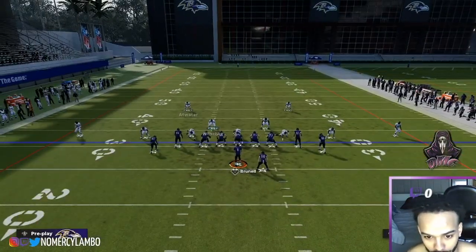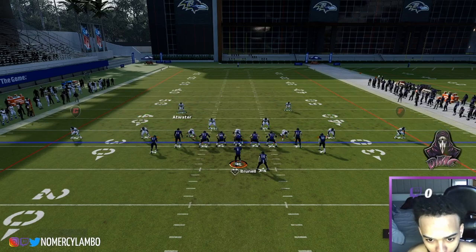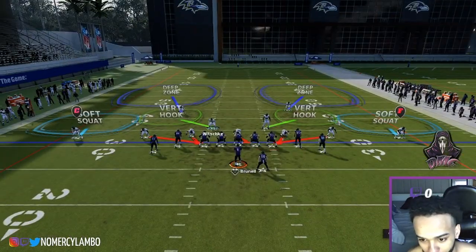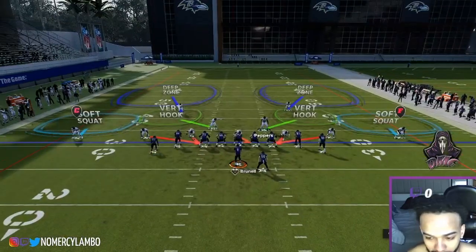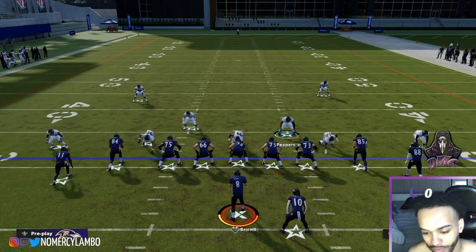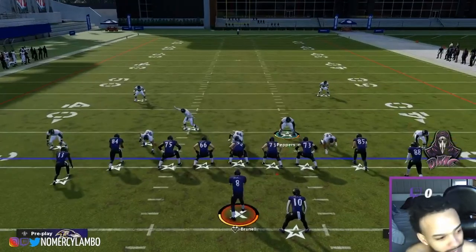A lot of times versus bunch though, this dude up to your solo side - the man just gets to your running back. It's a scissor, and versus tight formations a lot of the time they can just send it like this. It'll actually stop a lot of mostly everything because you're getting blitzed so fast.